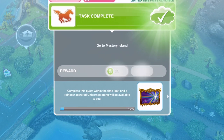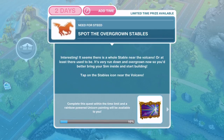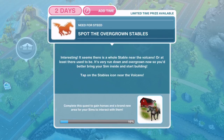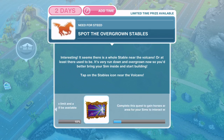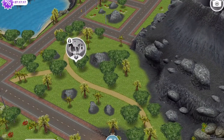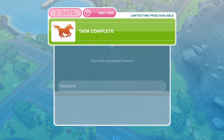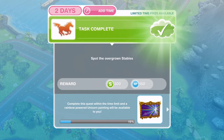Task complete. Now spot the overgrown stables. It seems there's a whole stable near the volcano — well, at least there used to be. It's very run down and overgrown now, so you'd better bring your sim inside and start building. Tap on the stables icon near the volcano — we just need to click on it for now.